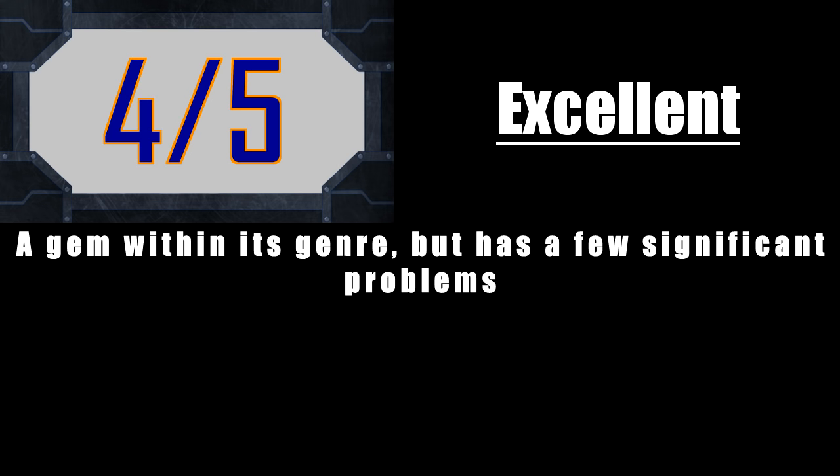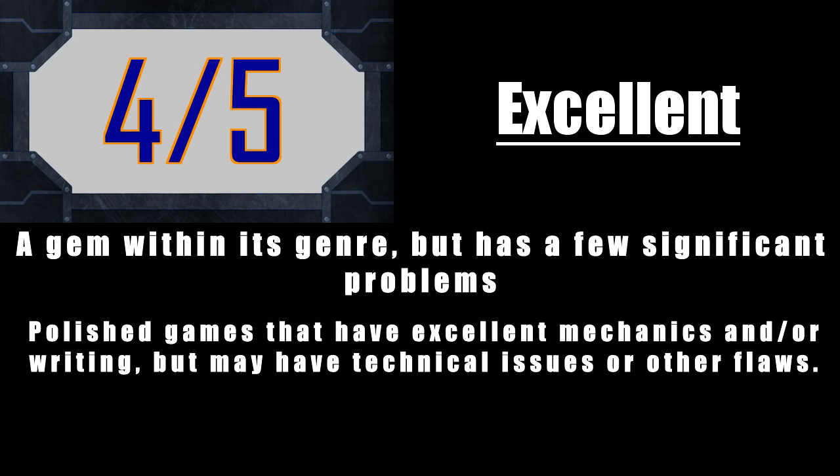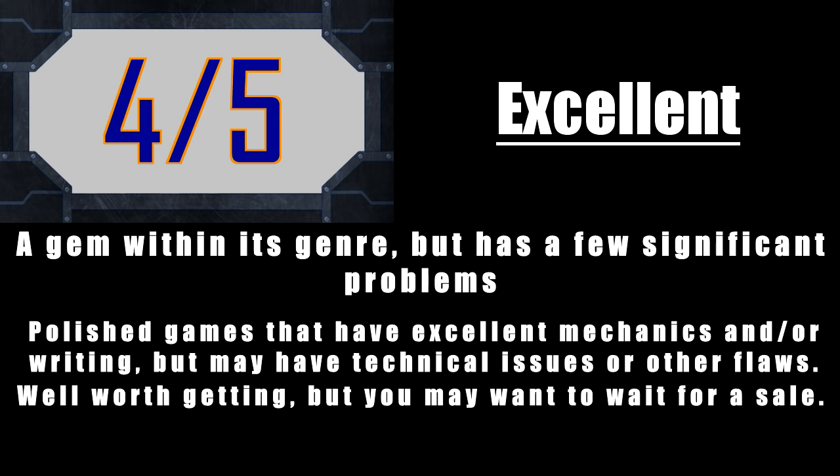Next on the scale is the 4 out of 5. These are excellent games that are gems within their own genre, but they do have some pretty significant flaws. Unlike the 4.5s, these are flaws that aren't really easy to ignore — they're probably not going to tank the experience for you, but they're definitely enough to give you some pause and make you want to do your research before buying. This might be mechanics that are generally very good but one particular aspect is a real problem, or there's a bunch of technical problems like bugs and glitches even though the game itself is great. These games still come with high recommendations, it's just that you should wait for a sale — I'd say a minimum discount of about 25%.